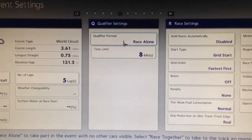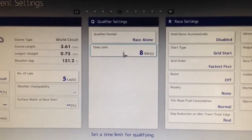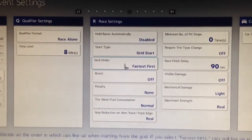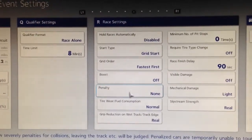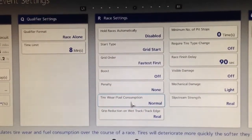Your qualifying format needs to be set to race alone, and your time limit will be designated by the thread. For snail racing, you want to ensure that fastest first is on, your boost is off. D1 runs no penalties; D2 and below runs a weak penalty, so ensure you've got that set.